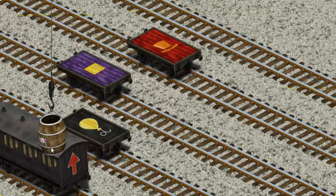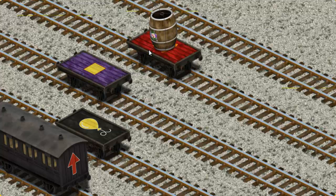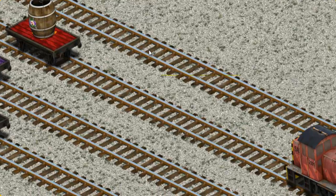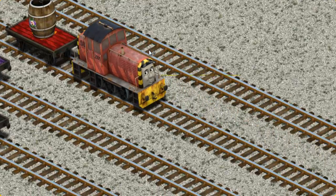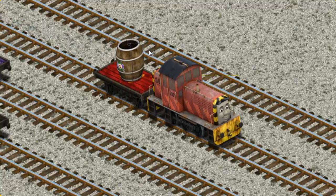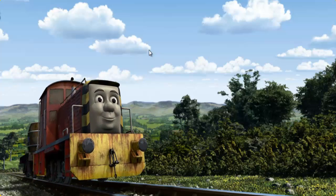Help Cranky find the red flatbed with the picture of a top hat. There you go. Salty set out for the fair.